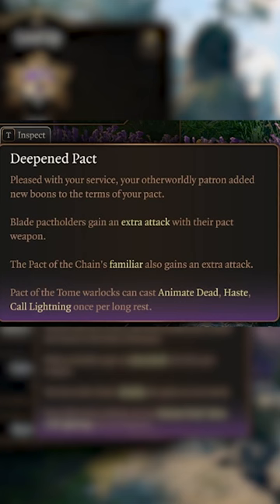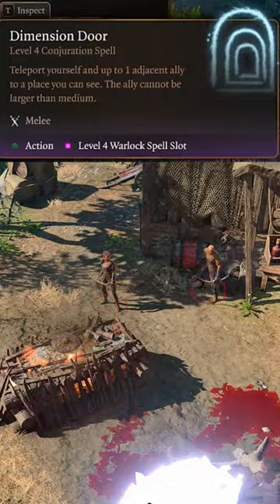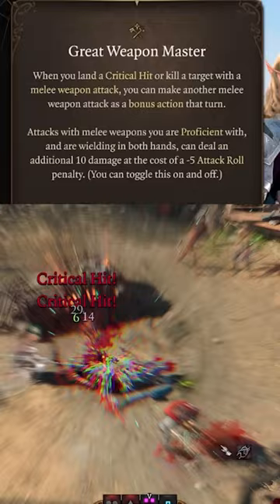Then gain an extra attack from Thirsting Blade and another cast of Misty Step. At level 7, pick up Dimension Door and start teleporting your allies with you. Afterwards, grab Great Weapon Master for an extra attack after each kill.